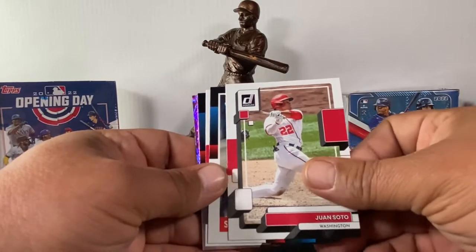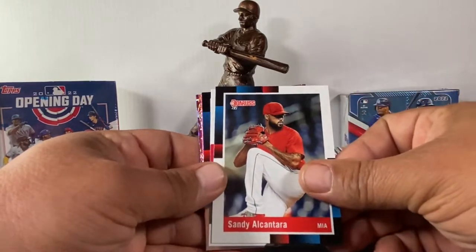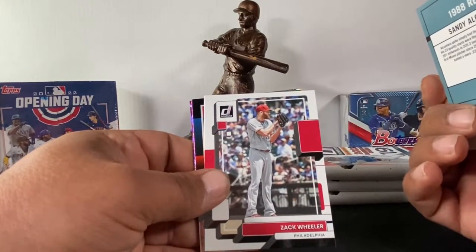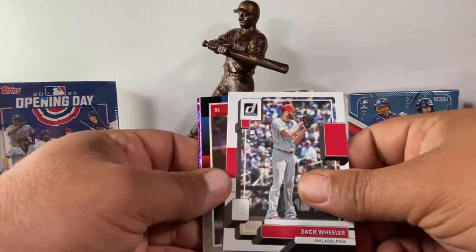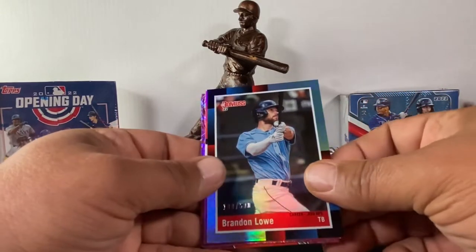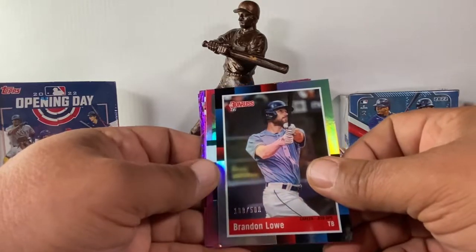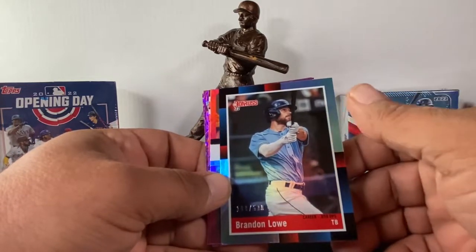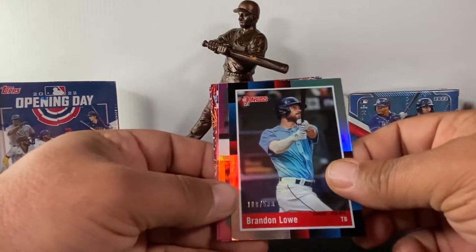Hey, look at that — Juan Soto, PC hit for you! Sandy Alcantara, Zach Wheeler — I couldn't see it, your fingers were blocking this. And we got a numbered Brandon Lowe — or is it Loud? You say Lowe, I say Loud, I don't know — 108 out of 500. They show up pretty good with the new setup.